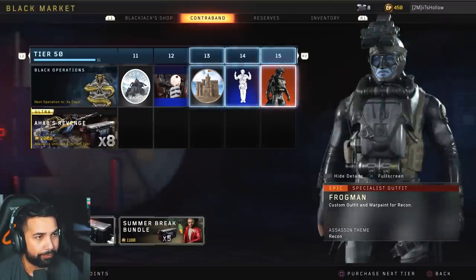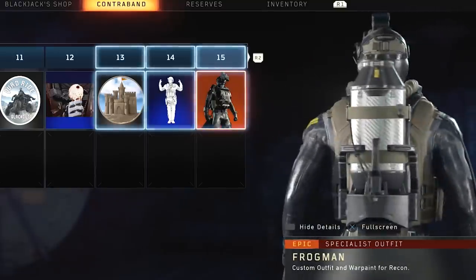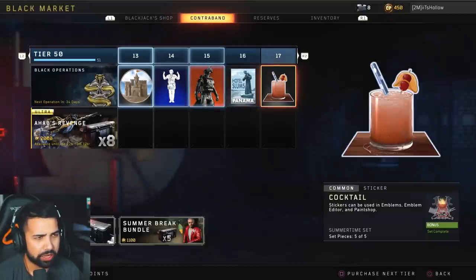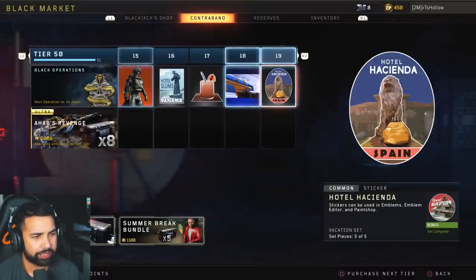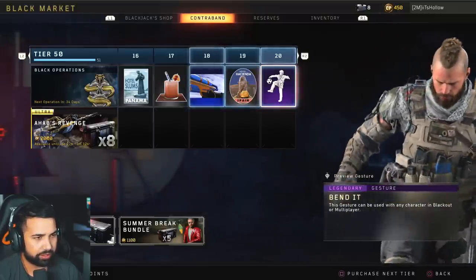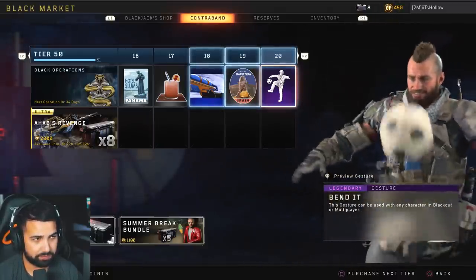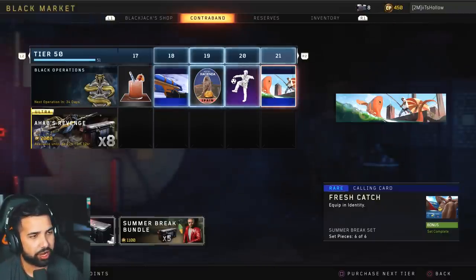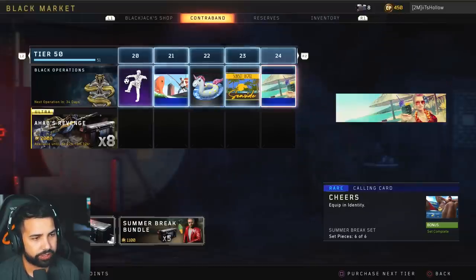The frogman epic specialist outfit — that's actually pretty sick, really cool. Then we have cocktail sticker, hotel slums cocktail sticker, calling card 'spray and pray,' sticker hotel Hacienda which is the map, and the gesture 'bandits.'